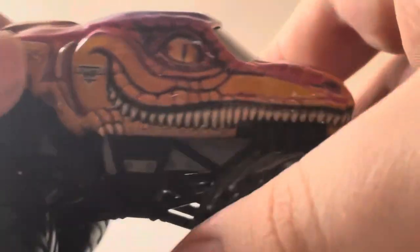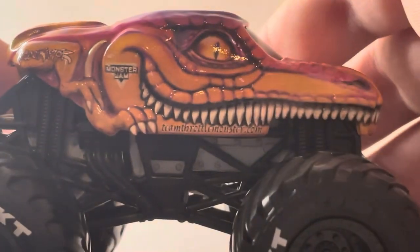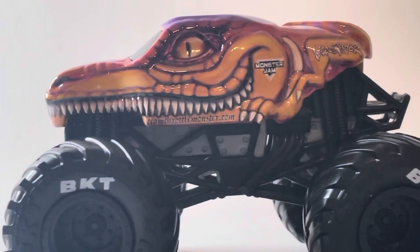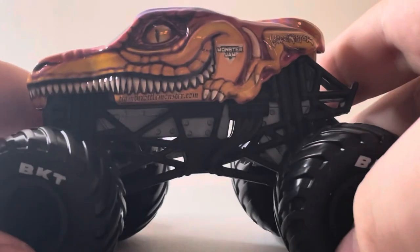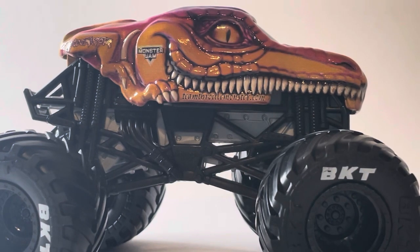I like the Spin Master version more than the Monster Machines one because it's a lot more detailed — the eyeball cutout is there so the driver can see. There's great scale detail all around. I really wish they had added 'David Too Tall' — David Oldford's nickname — because it's actually on the real orange Velociraptor. It's got a black roll cage, gray chassis, black tires with black rims and BKT printing. That is the first edition Velociraptor — not sure if it's a one-and-done or if Spin Master will release it again.